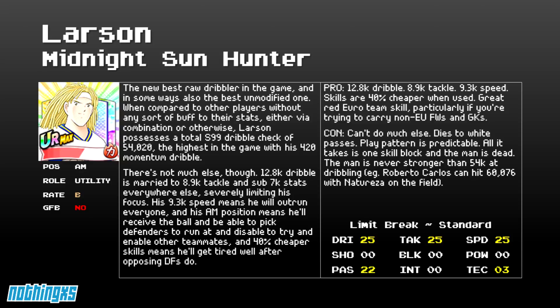He's definitely not as easy of a player to use, but because his team skill is so nice, you may want to have him on the bench — maybe he'll come in late if someone's tired so you have a second way of attacking the defense. Pros: 12.8k dribble, 8.9k tackle, 9.3k speed. His skills are all 40% cheaper due to the stamina saving passive being 40%. He has a great red Euro team skill, particularly if you're trying to carry non-Europe forwards and goalkeepers, because he has forwards and goalkeepers plus 13, red Europe plus 13.